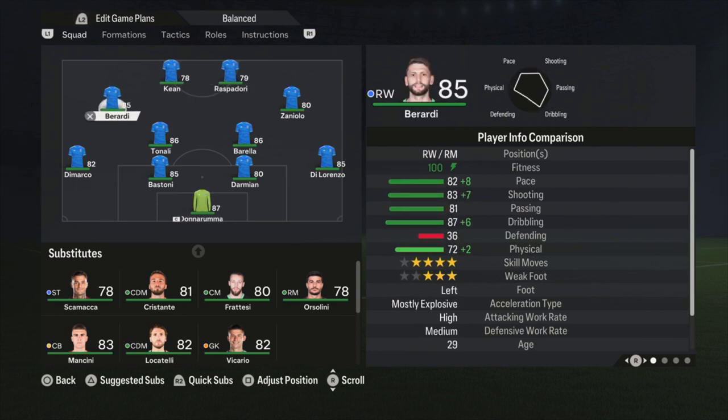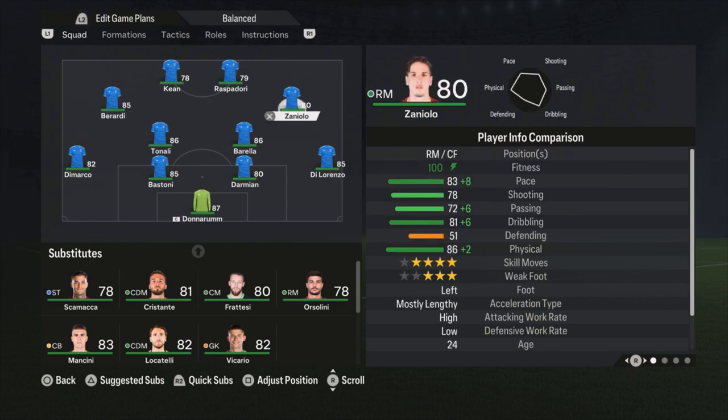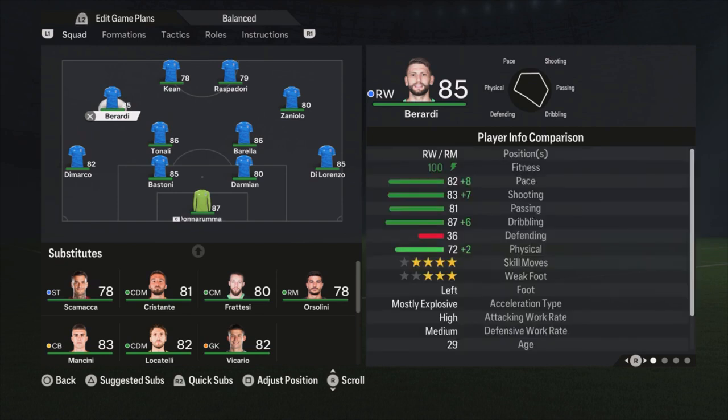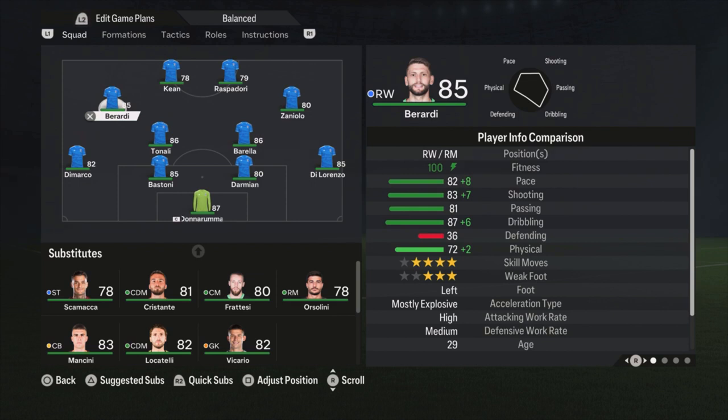I'm using Berardi at the left side — both are more right-oriented players, but Berardi has the trivela shot, which is a really good thing to have with a left-footed player on the left side. So when you are cutting inside, you can do a trivela shot into the far corner and try to score goals like that. With Zaniolo you can do finesse shots — I thought one of the goals I scored was a finesse shot with Zaniolo.